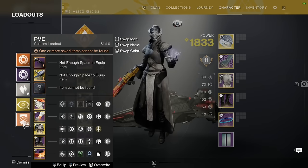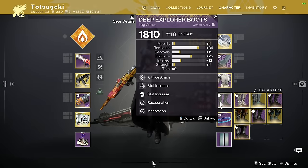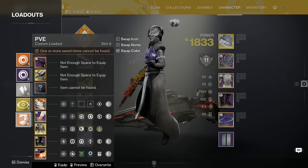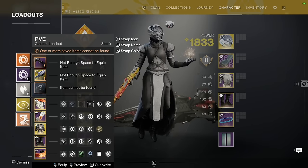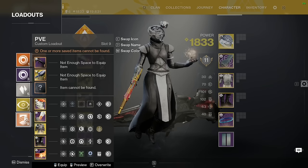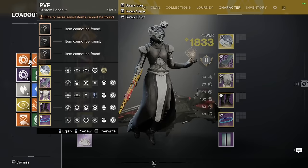To summarize my PvE loadouts, I typically run a toolbox setup where I just switch all the exotic boots as necessary. But a lot of my raid teammates are with the program, so I can pretty much just run my GM setup, which is what I'm running right here with Polaris Lance. I'm not really going to break that down — you can just look up a guide video for that.